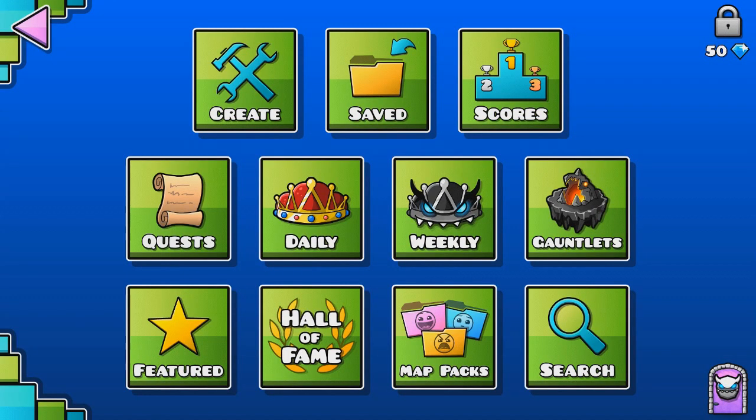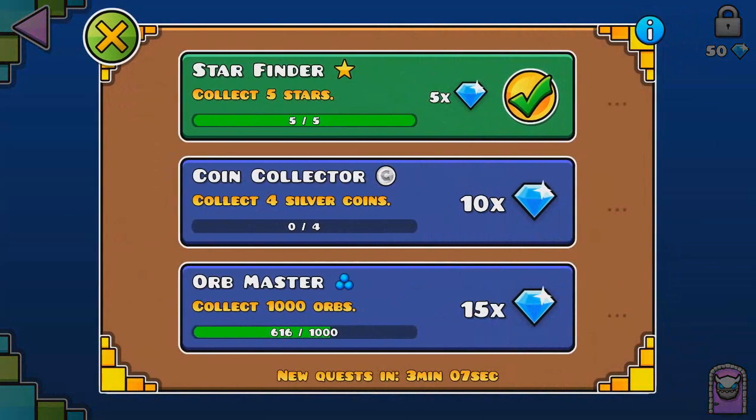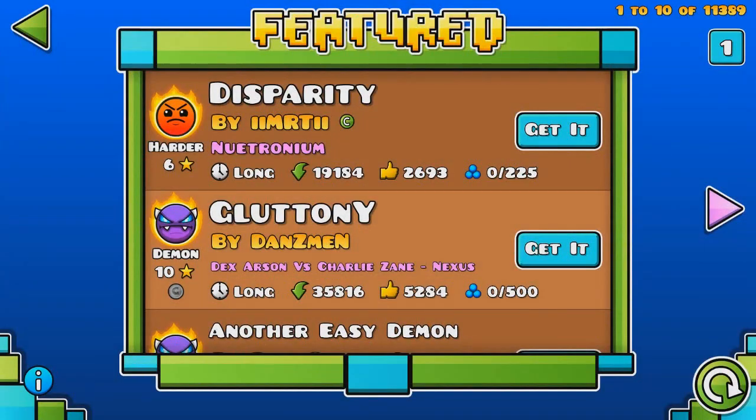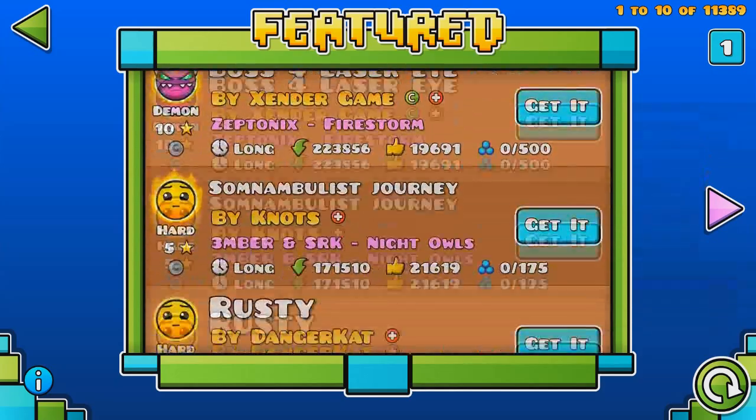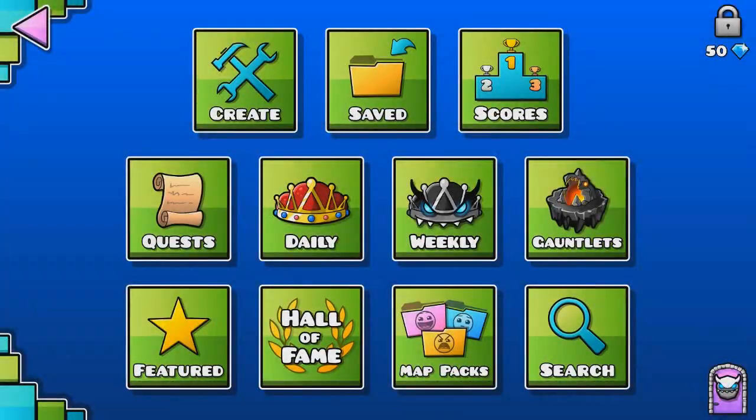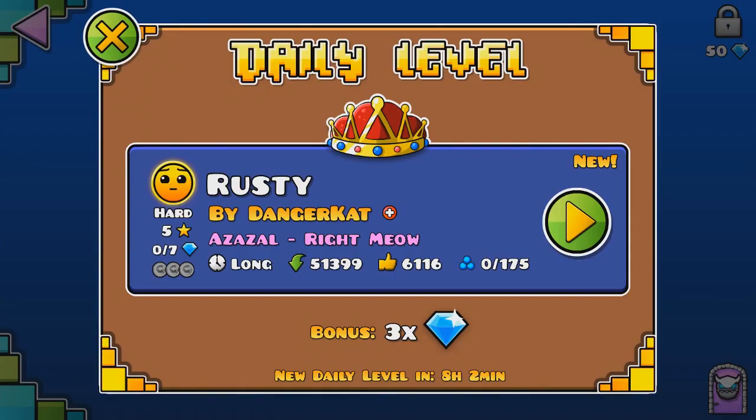I've actually done a couple of levels in here off-camera, just kind of practicing and having some fun, so I'm not entirely sure what all these different tabs do, like quests. What are those? I guess I finished that one. So yeah, I'm still quite a noob to this game. Let me go ahead and just look around real quick, see if we can find anything.